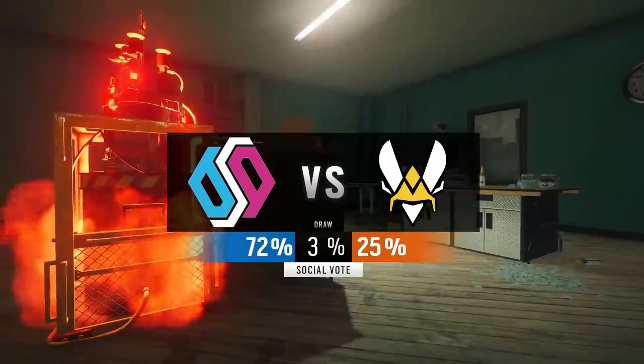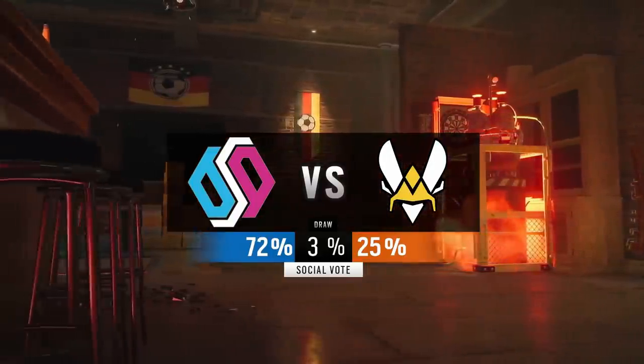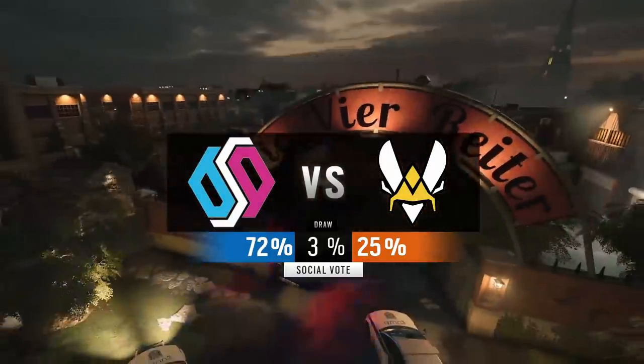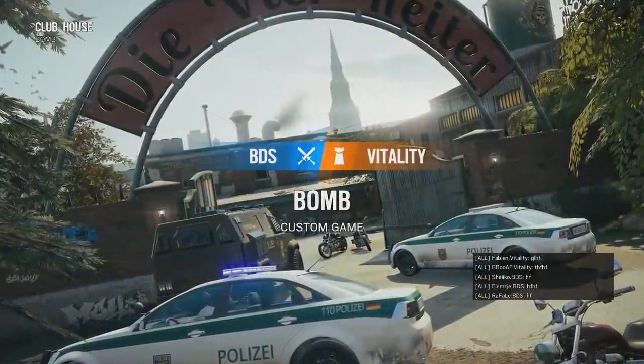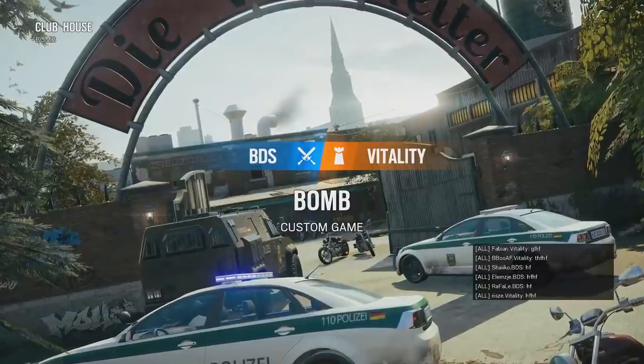Back to Vitality's game plan though — any idea on what it might be about? If you guessed utility, you are correct. In a way, Vitality's game plan already starts during the map veto process, because by picking Clubhouse you end up playing one of the most utility heavy maps in the entire game.